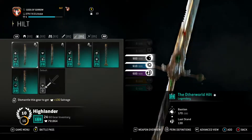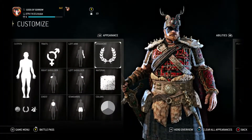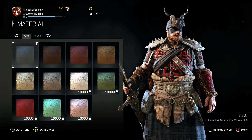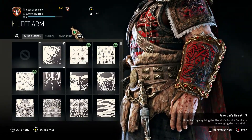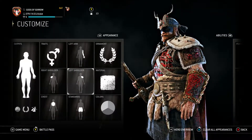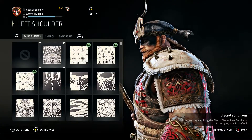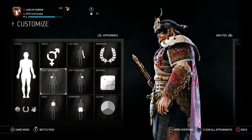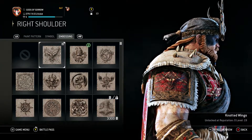For our weapon I'm running the Otherworld Blade, Otherworld Hilt, and the Otherworld Guard — just running the entire set. For the ornament I have Store Medallion. We're running black once again. For the left arm I have Gaelese Breath 3. For the dragon there I have the Celtic Weave 3 on that arm as well. For the left shoulder I have Discreet Shuriken with the Vines. Same thing on the other one, except this time we're using the Knotted Wings.